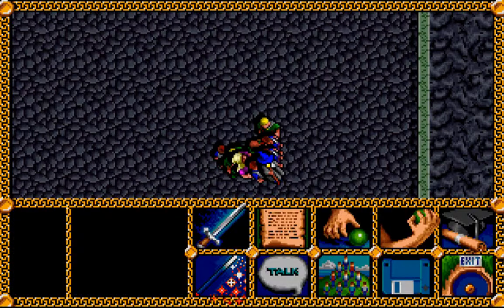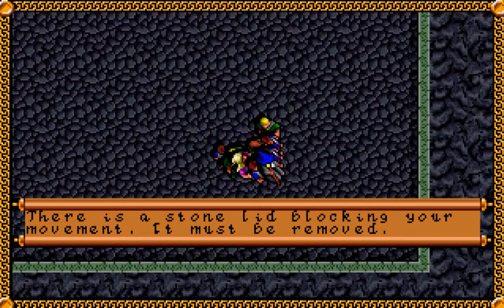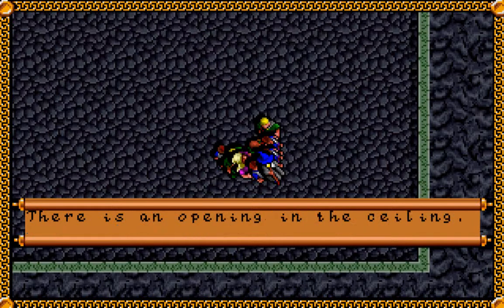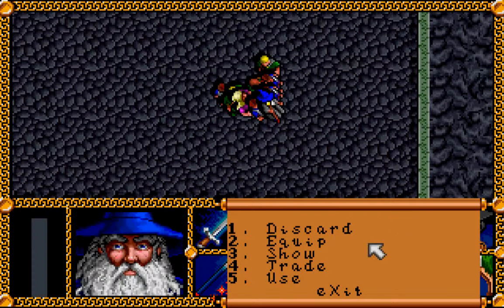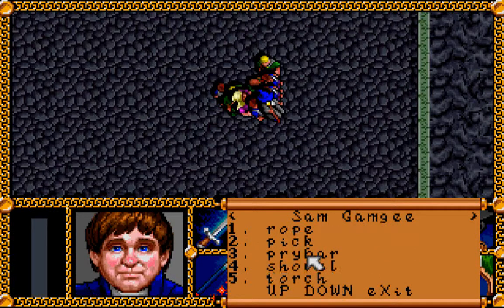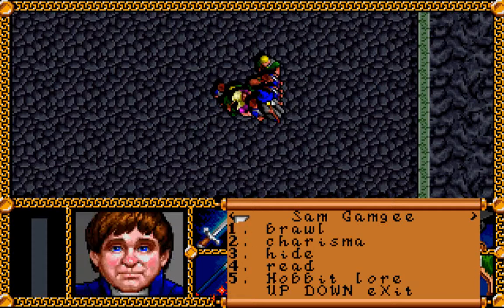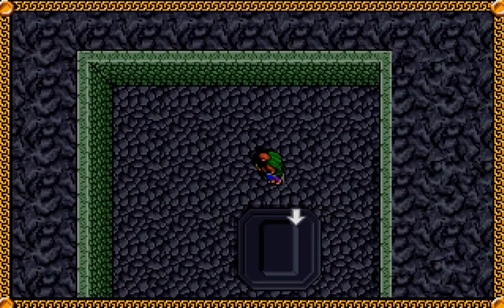There is an opening in the ceiling — we'll just climb through it. 'There is a stone lid blocking your movement. It must be removed.' We can use the pry bar to deal with that. 'You pry the lid open.' And once again there's an opening in the ceiling, in case we didn't know by now.